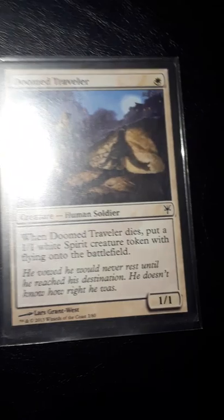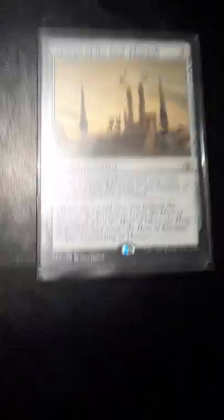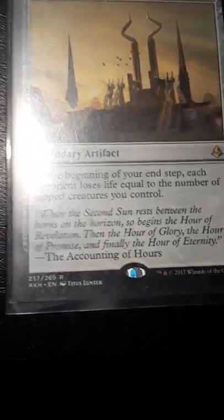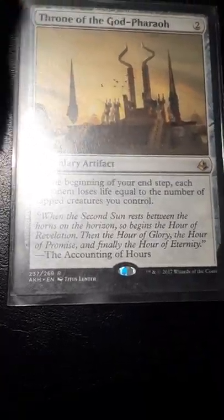I also have Doom Traveler — one mana for a 1/1, and whenever it dies I get a 1/1 spirit creature token with flying. Very useful. Then there's Throne of the God-Pharaoh, which can end games. It's two mana, and at the beginning of my end step — the final phase — each opponent loses life equal to the number of tapped creatures I control.